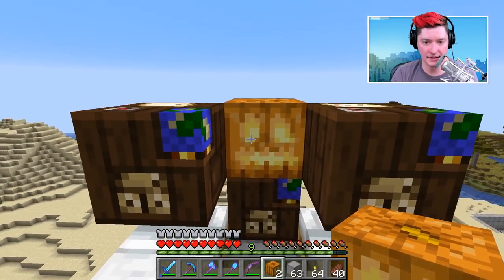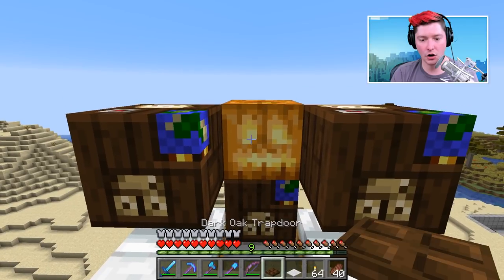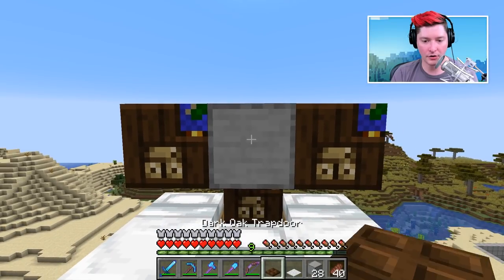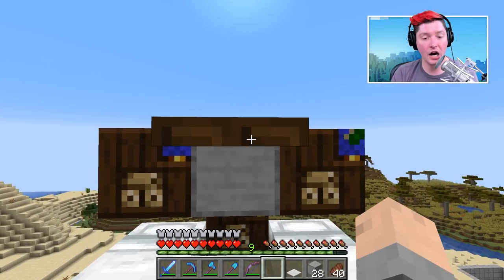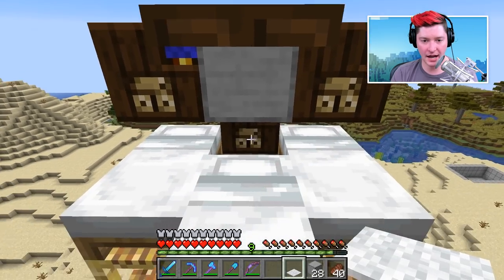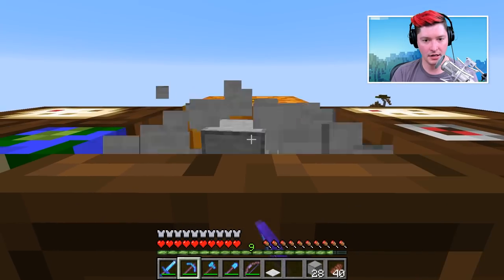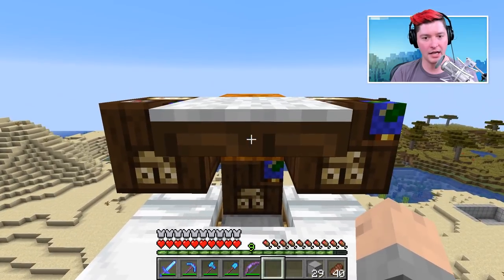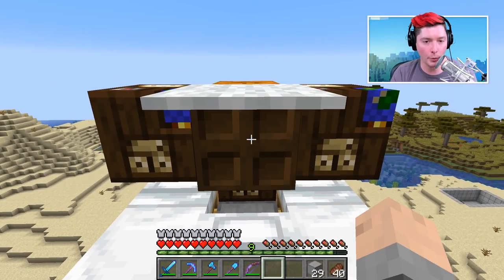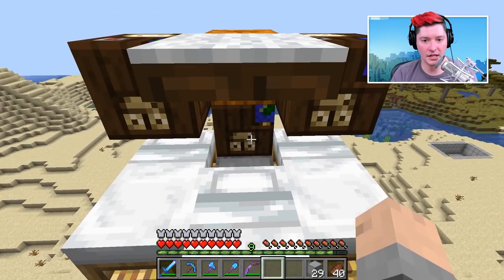Grab one of your trapdoors and carpet. Place a temporary block, then a trapdoor on top of that temporary block with carpet on top of that. Remove the temporary block and place the carpet correctly. I like placing the trapdoor in such a way that if you accidentally open it the villagers can't get out. That carpet will also keep the villagers in there. That is basically the villager chamber.